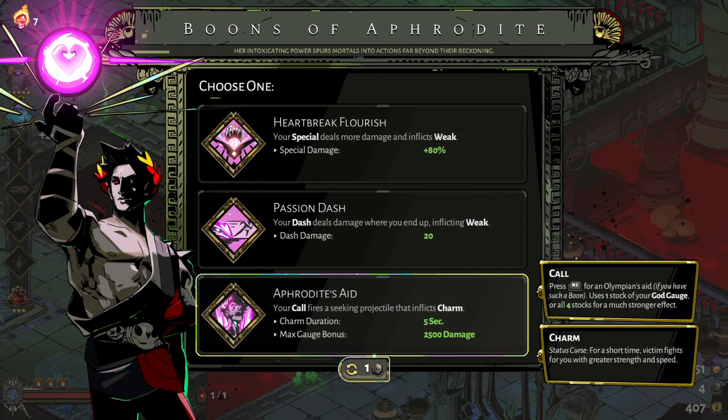Here's a Call that I can grab. How that works is you get another gauge, and as it fills up you can use it to do this attack. You can see it fires a projectile that inflicts Charm. If you fill out the gauge completely - where it says Max Gauge Bonus - it'll also do extra damage. I'm not really a fan of this one.